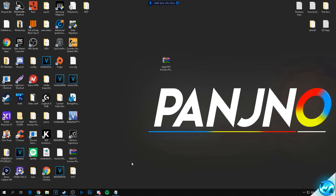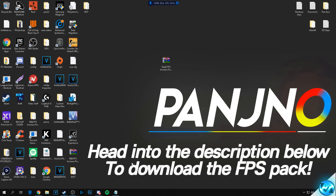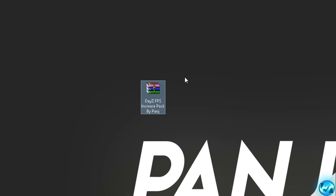To start off, you'll need to head into the description below and download the FPS increase pack provided in one of the links. Try the first link, and if it doesn't work try the second. Put the file onto your desktop — it should look similar to what's shown. This file is a basic FPS increase pack compiled by myself, which includes all the optimizations, configs, launch options and everything you need to follow along. It stops you having to go to a million different places, compiled into a safe and easy-to-download pack.